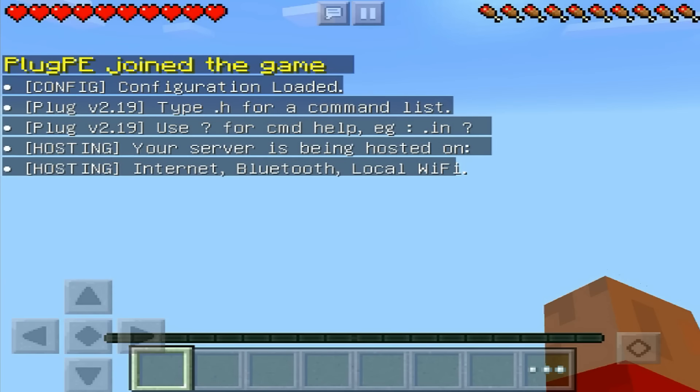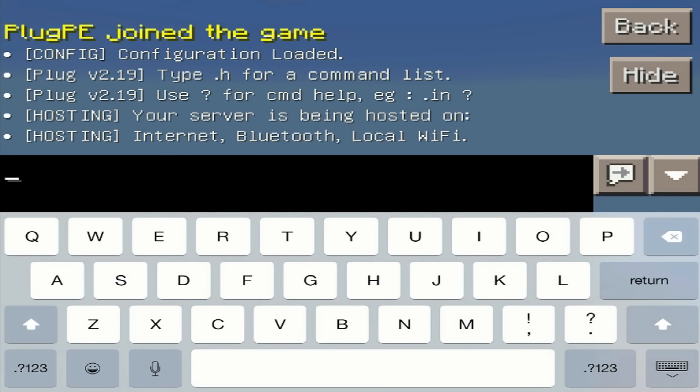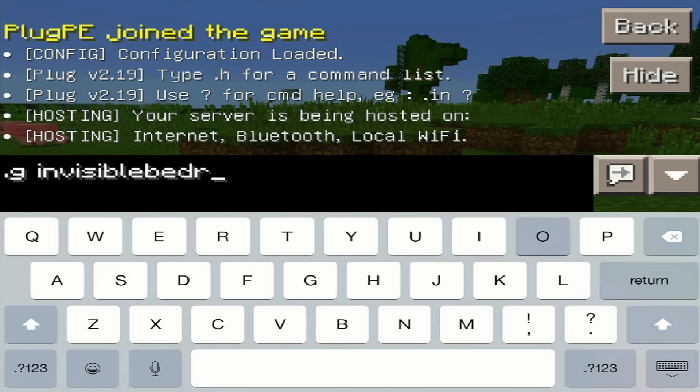First of all, you guys are obviously going to want to get yourself an application or mod like Plug PE, where you can give yourself certain items that aren't available in the normal game. You can get Invisible Bedrock by any means necessary if you have a mod or if you're jailbroken or something like that, but I'm just going to use Plug PE.